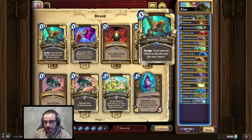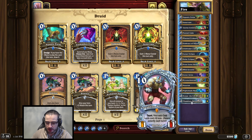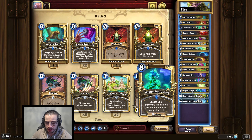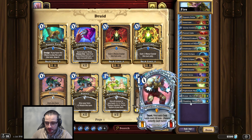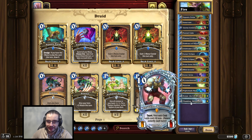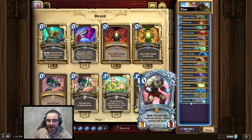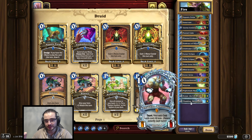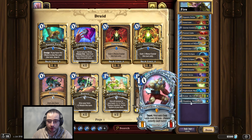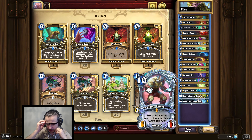It's this Fire Druid deck. Basically what you're trying to do is play Thaddeus — there are ways of cheating him out a couple turns earlier with Nightshade Bud. You play Thaddeus and then make copies with Cover Artist, playing one or two of them. You want your even cards to be discounted by four. To ensure he's discounting your even cards, you need to pull him out on an odd turn, so you have to keep track of your turn count throughout the game.